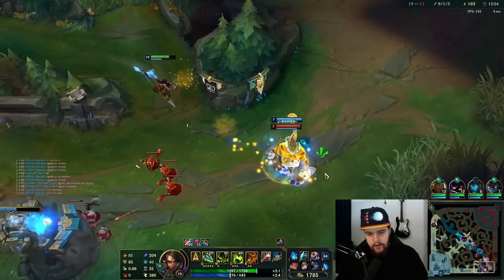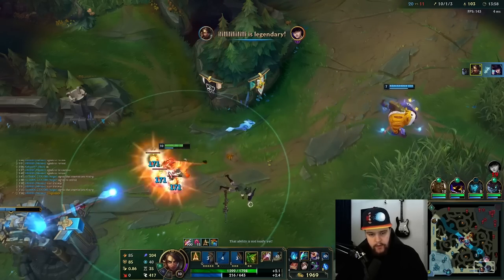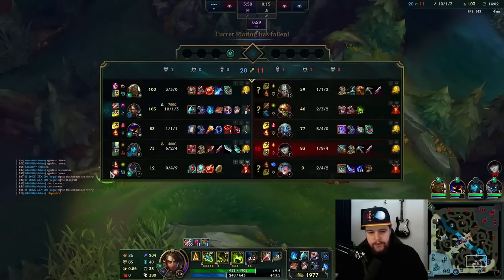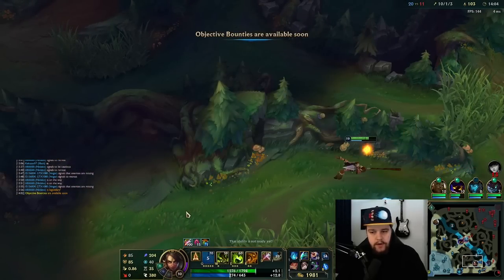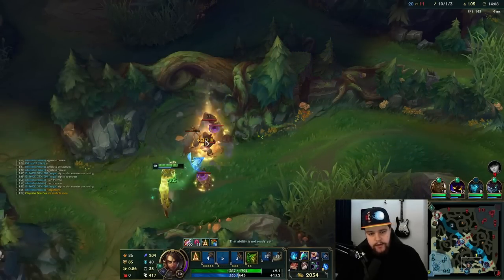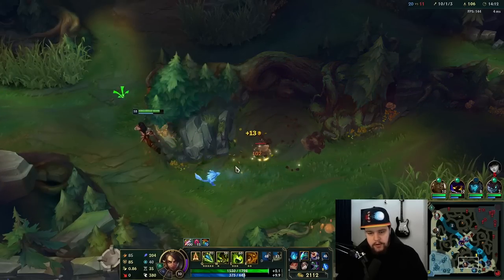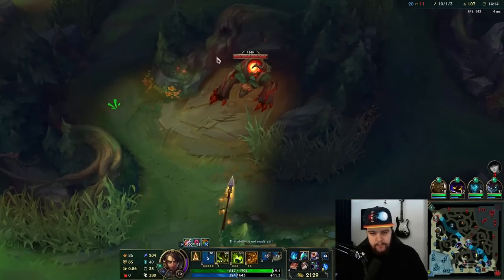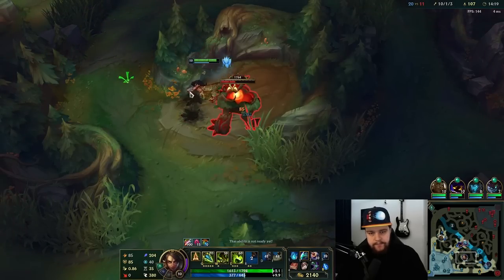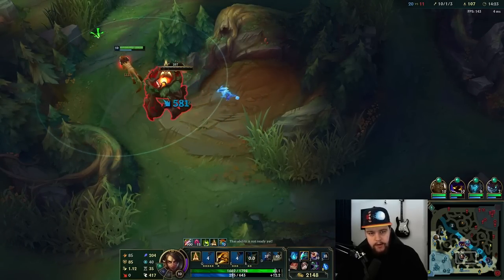I have to wait for Maokai to land — there we go, perfect. Wait for CC from laners if you can. If you have an opportunity to wait for any type of CC like a Fizz stun or a Maokai snare, do it. The good thing Maokai did there is he waited with his Q so he didn't disrupt my Q throw and make me miss. So Caitlyn got hit by it. Always try to wait for lane CC if you can — it helps you quite a lot.